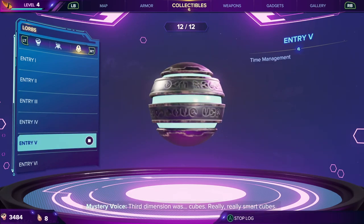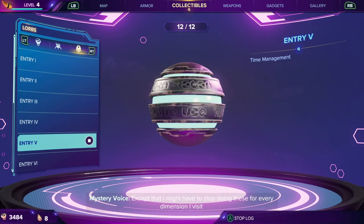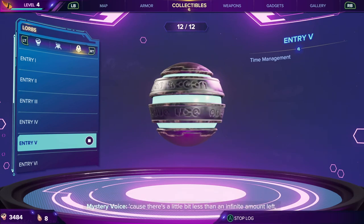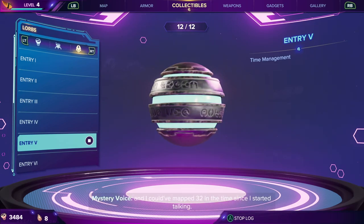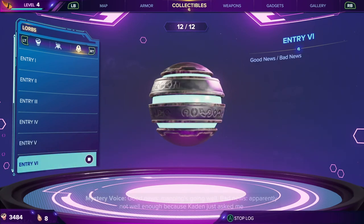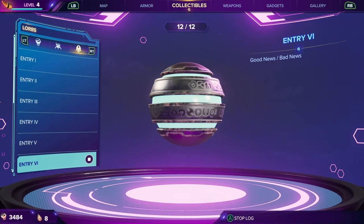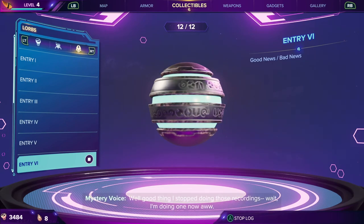Third dimension was cubes — really, really smart cubes. I don't know what else to say there, except that I might have to stop doing these for every dimension I visit, because there's a little bit less than an infinite amount left and I could have mapped 32 in the time since I started talking. Okay bye. Good news, mapping's going well. Bad news, apparently not well enough, because Caden just asked me to go faster. Wouldn't say why, but he sounded stressed. Faster — yeah, okay, like it's that easy. Good thing I stopped doing those recordings. Wait, I'm doing one now.